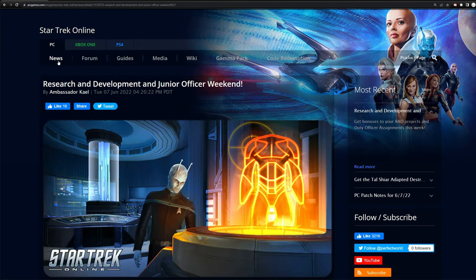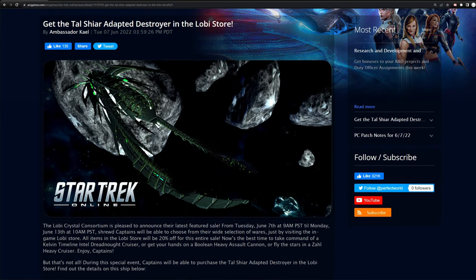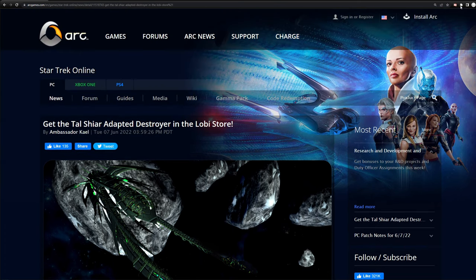Before we jump in, there is a Lobi store sale — 20% off everything in the Lobi store. They have also added the Tal Shiar Adapted Destroyer at 1,200 Lobi. The ship looks cool and is unique, but it's not great either. If you don't open boxes but have leftover Lobi from last year's events, this is a potential opportunity to get it without boxes or the exchange. The sale runs through Monday the 13th.